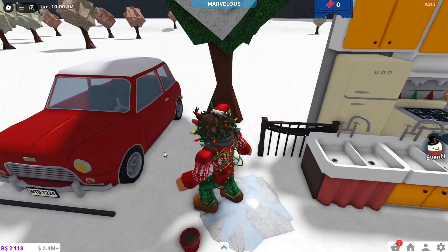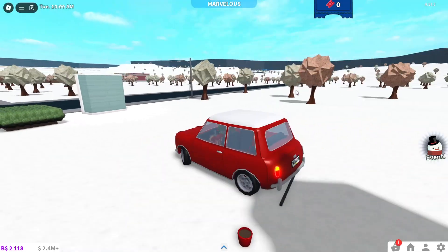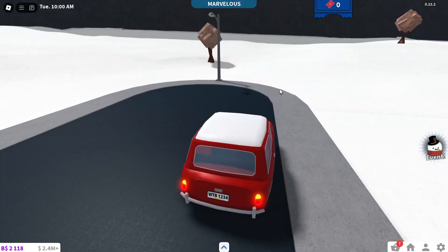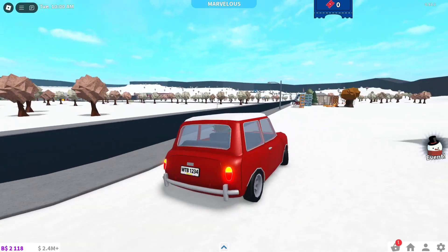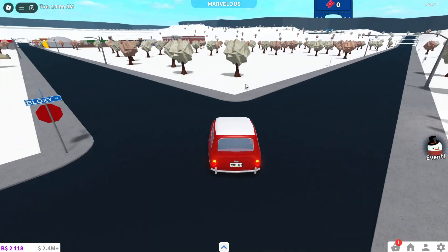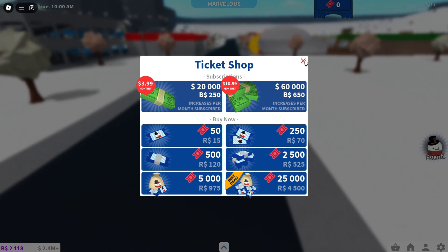Alrighty, let's take this for a spin — oh, this is nice. Wait, why is this actually so nice? Look at the taillights. Let's go into town. You can buy tickets here.